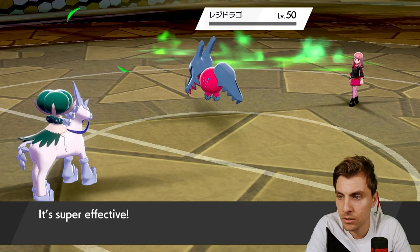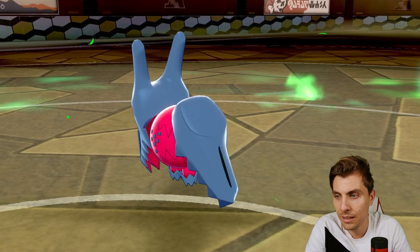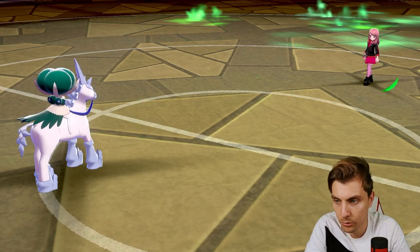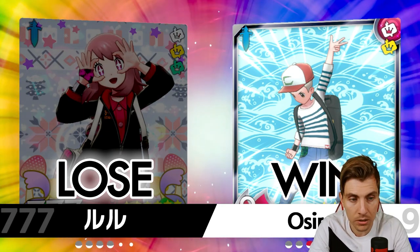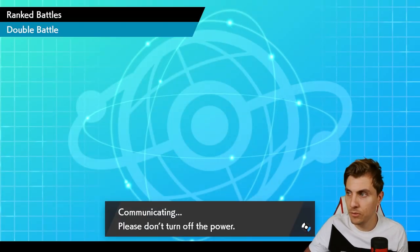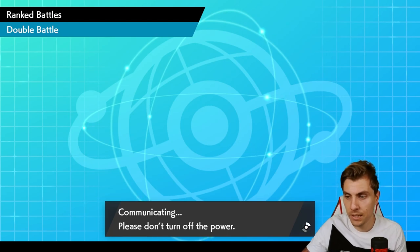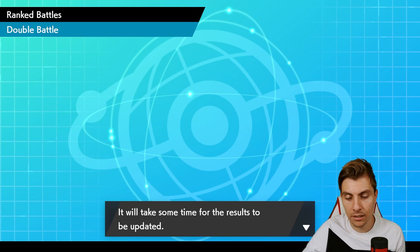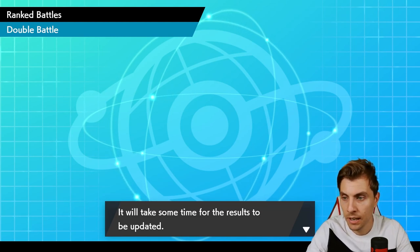We see the Dragon Pulse come out — this is going to hit pretty hard but we should take it. Calyrex is a big old horse beast so it takes that pretty comfortably and we do pick up a win, which is nice. The team is very reliant on Trick Room, but if you can get it up and make use of those turns you can really overwhelm your opponent quickly. You've got a lot of options to punish turns — Self-Destruct, Belly Drum on Snorlax, and Orangaroo's Instruct. Nice way to kick off.